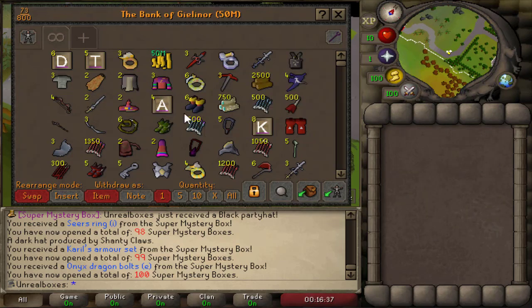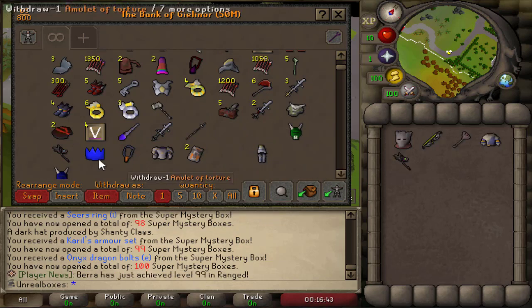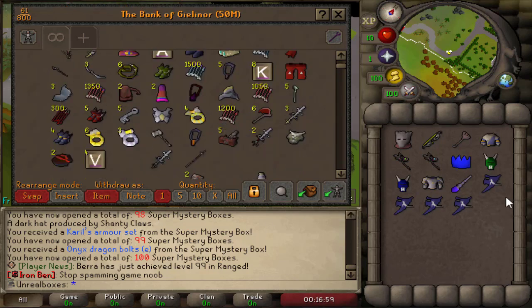If we go through everything, I feel like the most valuable things are probably these — probably not the Torture. So we've got a couple of rares. I seriously can't believe we got the twisted bow — that's insane.